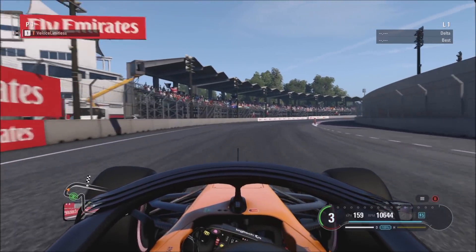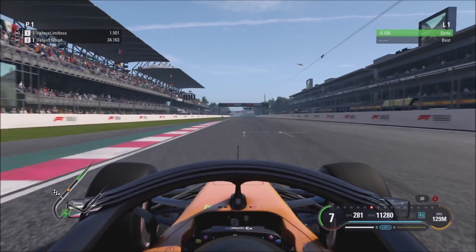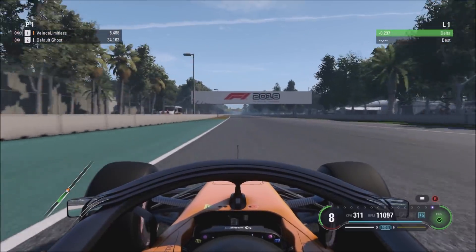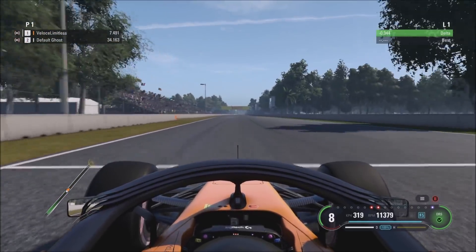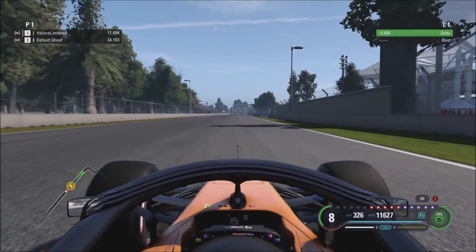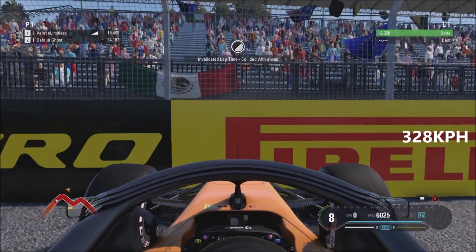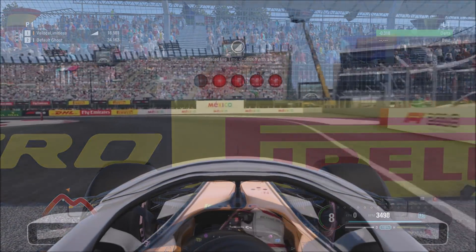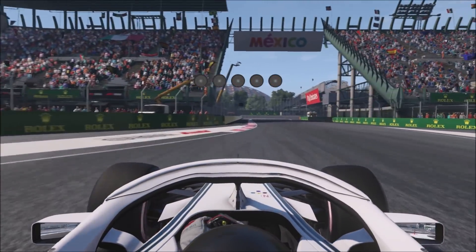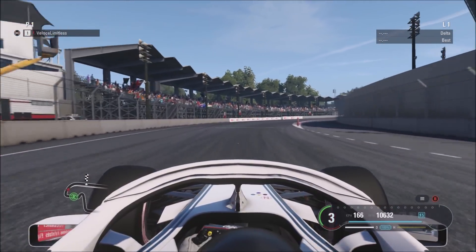Now we have the McLaren Renault going down the straight line. This year McLaren have really struggled, so I was interested to see what kind of power output this has with the new Renault engine. Shifting at the right time, getting what felt like a very nice exit off the last corner — and the speed down the straight is only 328 kilometers per hour. That is a good chunk slower, over 11 kilometers per hour behind the Force India — a fair big difference.